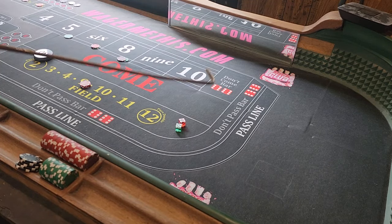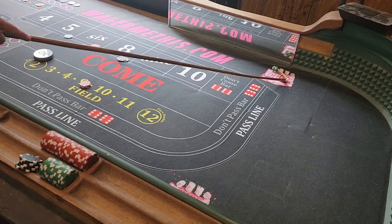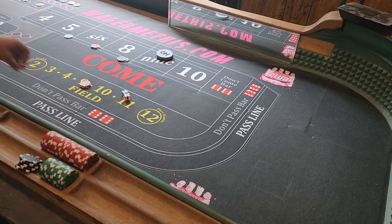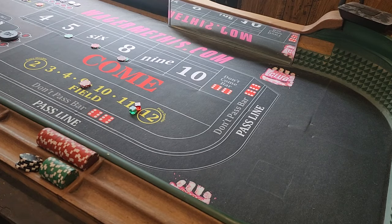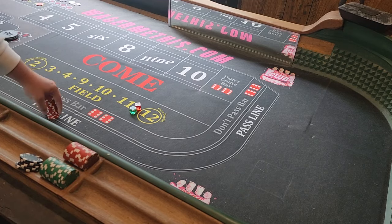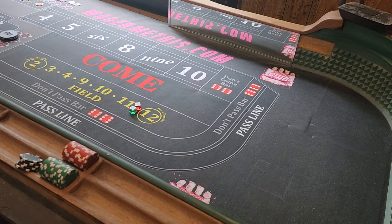We're going to leave it working here because it's all profit playing, everything's working. We're just going to try to keep winning. There's a nine — new point is nine — we're going to win $15 on the field. Once you get past the six and eight on this version, once you get that hit you're just playing and every roll is going to be a winner until you get the ugly number. Which is kind of nice — always having a winner. And there's a seven out. That whole sequence was pretty good, made a good little chunk there. We're going to trade one of these stacks of red in for a black chip.